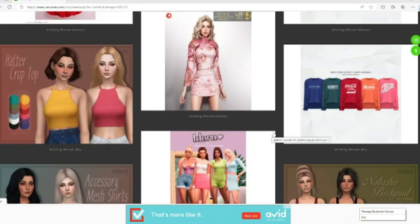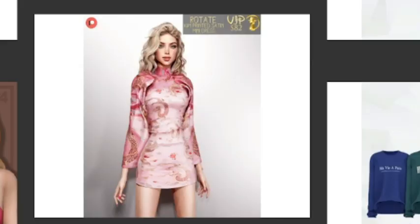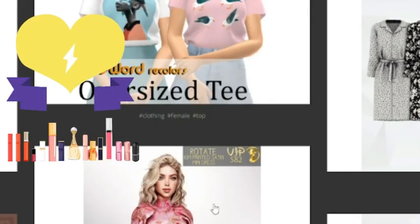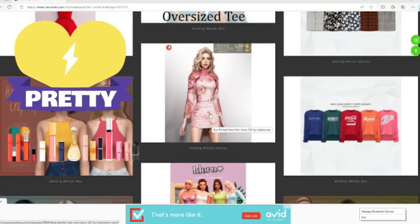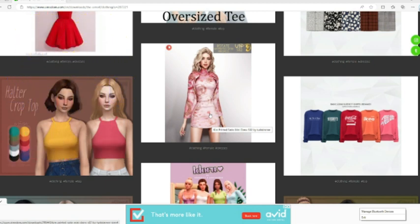And y'all, I'm sorry. I know I said I was here for one thing, but do y'all see that dress? Is it worth me getting it? I would dress up a Sim real cute, go to a restaurant of a different heritage — baby, we would have a good night out. We're looking different, going somewhere different. I've got to get this. I'm sorry.